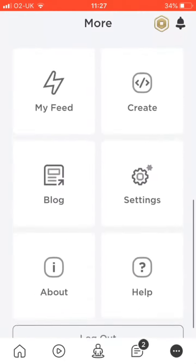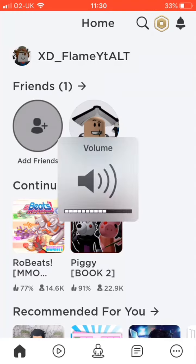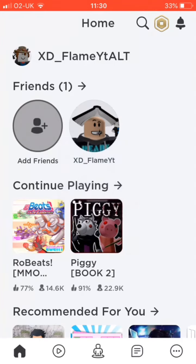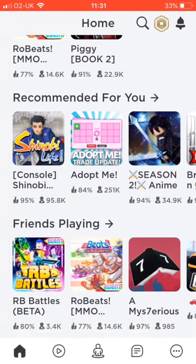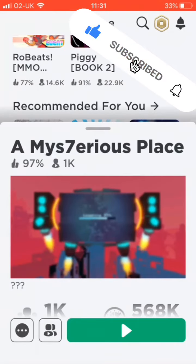Let me just log into my second account. I've logged into the account, turned up the sound just so you can hear me better. First you want to go join this game — it's called A Mysterious Place.